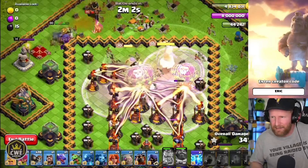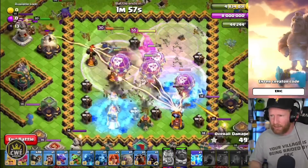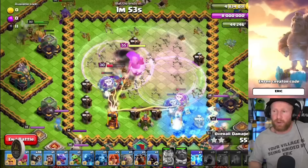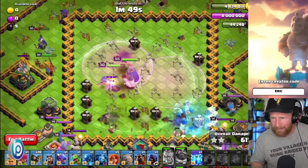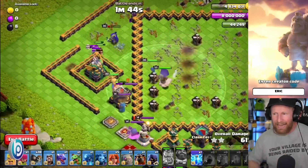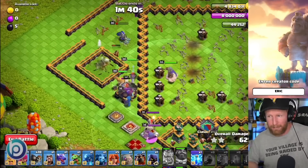He then blankets that entire section of the base in rage. As soon as he's coming out of his warden ability, he starts throwing down freezes onto the remaining infernos, and the royal champion ability is able to finish off the remainder of the infernos across the middle of the base. The warden and royal champion both end their pathing on the left side and join the king and queen to start moving across the bottom of the base.